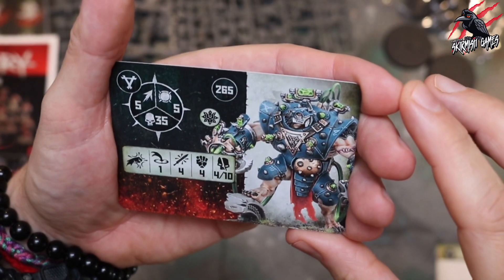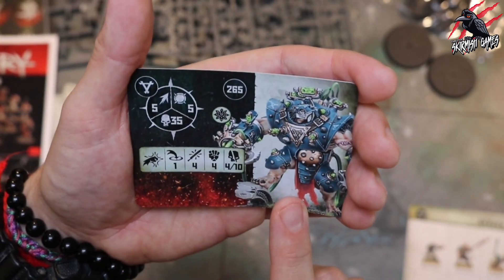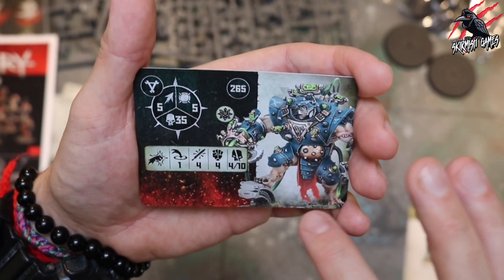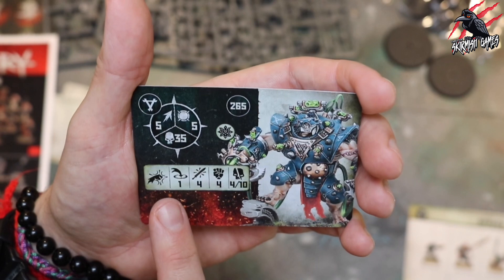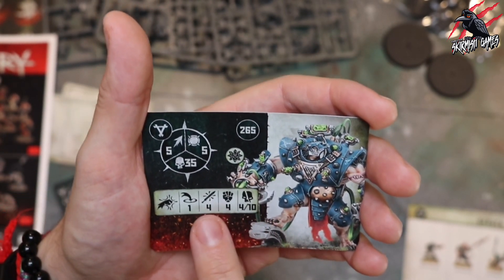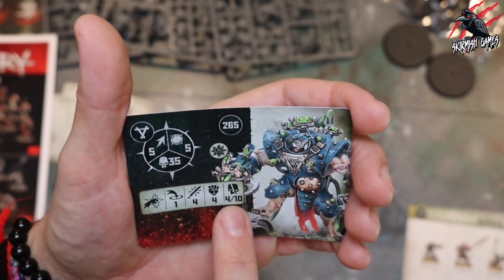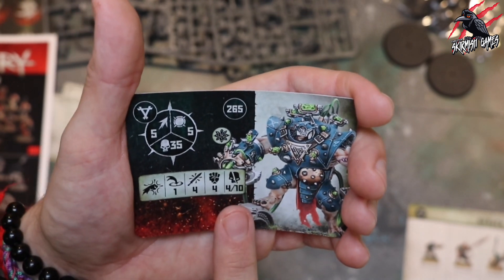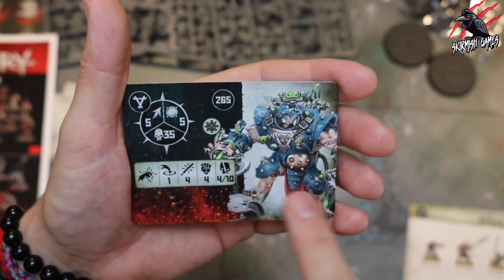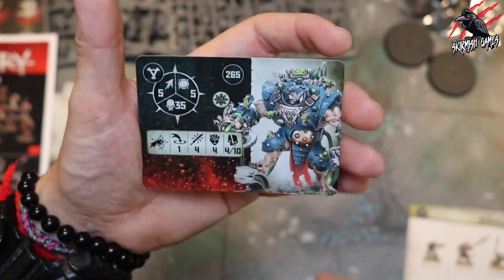Another Storm Fiend at 265 points - movement five, 35 damage, toughness five, the triple Crushing Charge. Range of one, four attacks, strength four, dealing four to ten on a crit. This is a huge amount of damage output with a ten on a crit, and with range below three you could make use of the leader's Lead from the Back ability. But you would have to pick up that model - it would be difficult to kit bash with what's in the set.